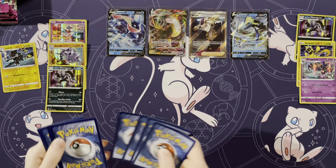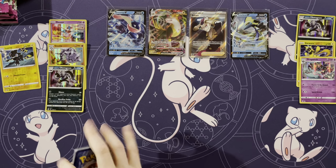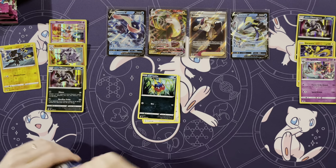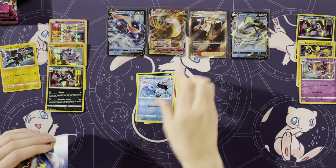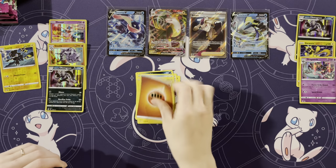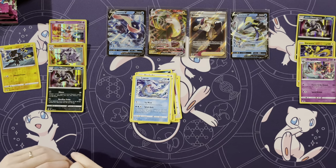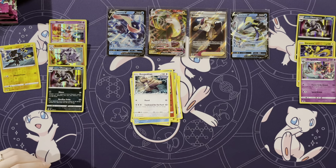In case you wanted to know Mr. Mewman's starters. Rotom, Smeargle, Carvanha — they stick together. Clamperl, Morpeko, Energy, Dancer, Galarian Obstagoon, Lapras, Sizzlipede, Kangaskhan.